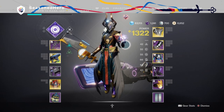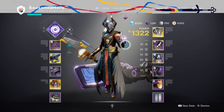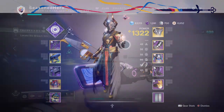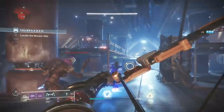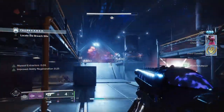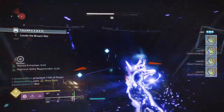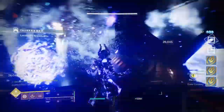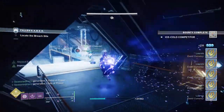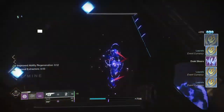For stats, we don't need to heavily invest in specific areas thanks to the ability bonus we're getting as a constant source. Three stats to focus on are Discipline, Strength, and Intellect, all floating around the 50–60 range for an average cooldown. Thanks to the mods, exotic, and sub-tree perk in play, we don't need to heavily invest in one or two stats, leaving plenty of breathing room for customization. In activity, you'll mainly use your melee most thanks to the Heavy Handed mod, which feeds back into grenades and super over time.